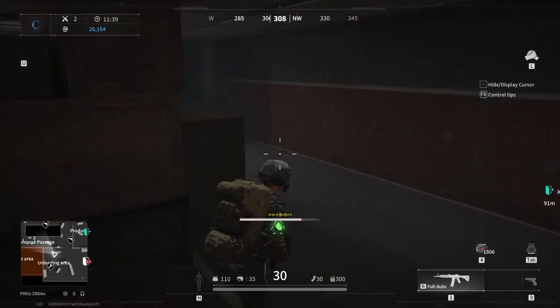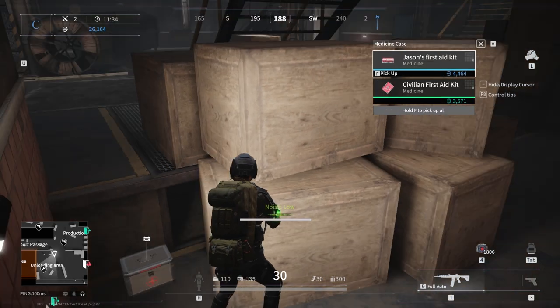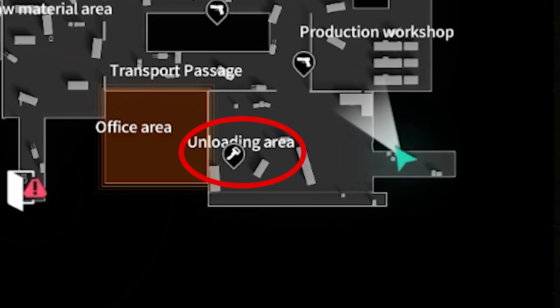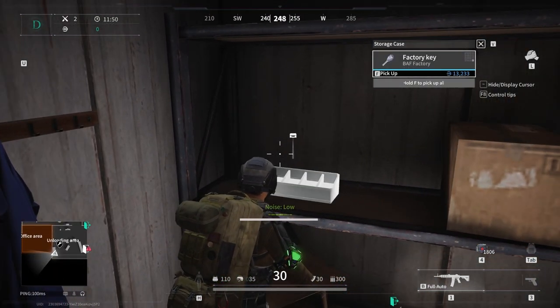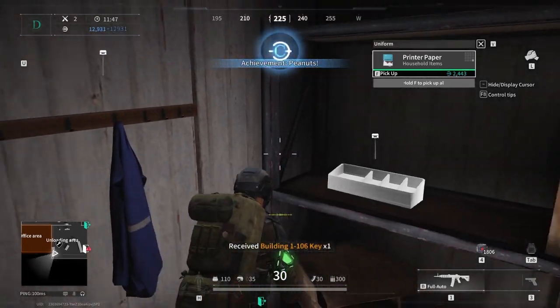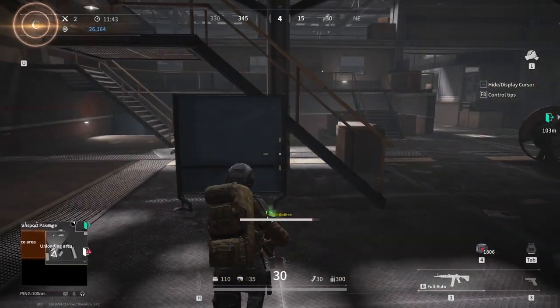Starting out with the unloading area. This is a rather underwhelming area in terms of loot, but it's important to know that this area spawns keys — that's why it's marked with the key on the map. Sources tell me all the loot containers here might spawn keys, but I've only found them inside this container room. Keys are always worth getting, which makes the unloading area a good stop on your loot runs.